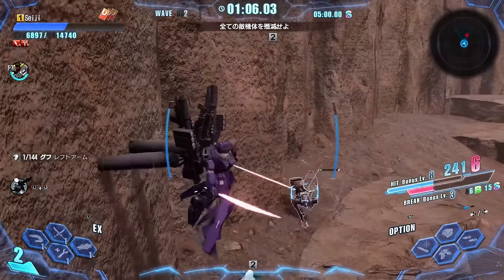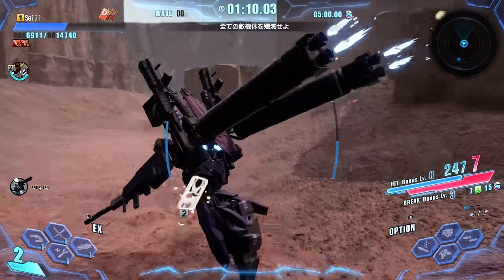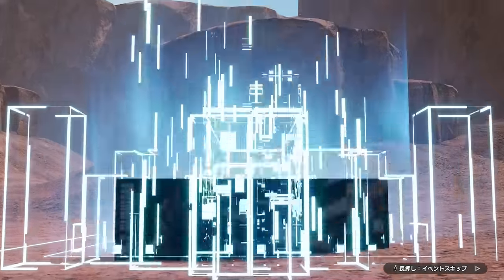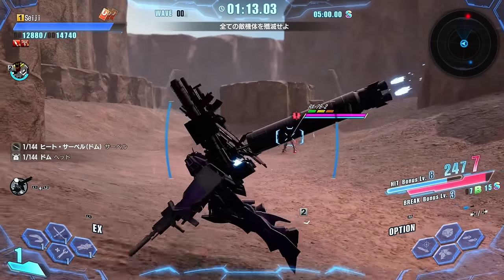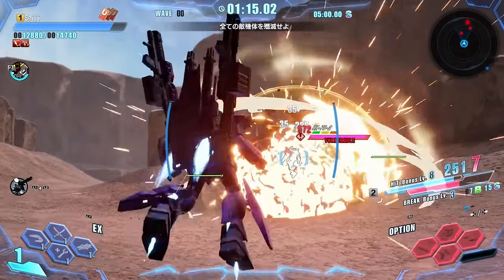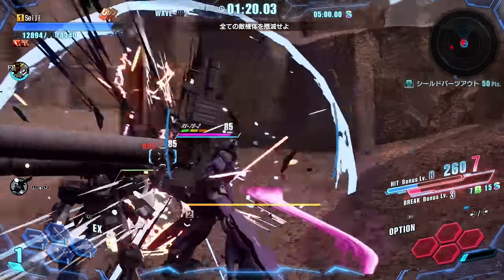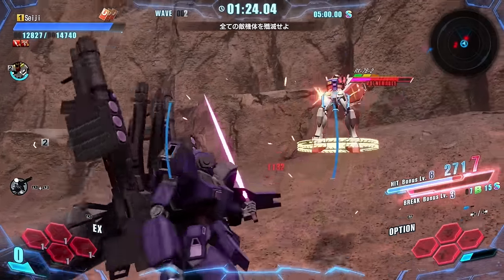The controls are fairly straightforward. On a controller, you have your triggers for your left and right ranged weapons, and separate buttons for your left and right melee weapons that allow you to switch up your combo depending on your inputs. They've also added a new move where if you press X in the air you'll immediately land, similar to a boost dive in Gundam Versus. This is super useful for after you've finished a big aerial combo and want to get back down to start attacking other enemies.